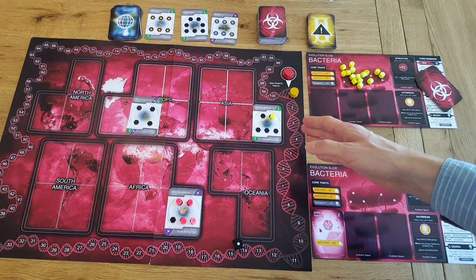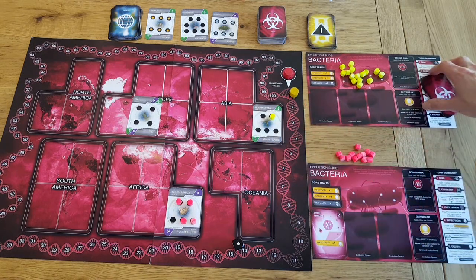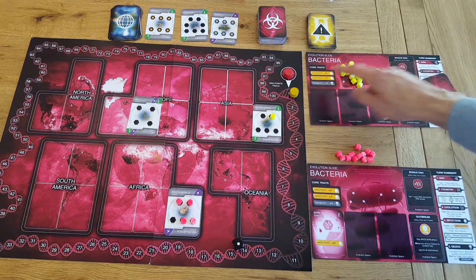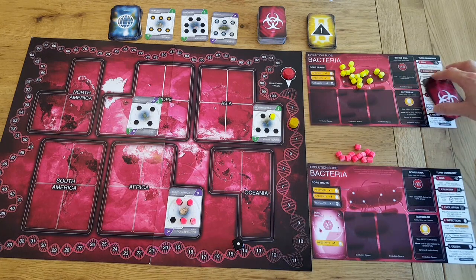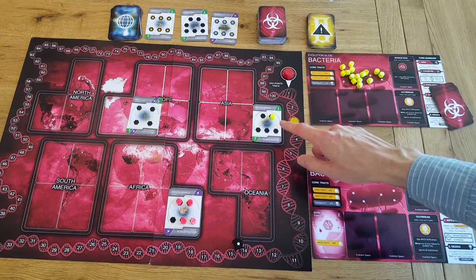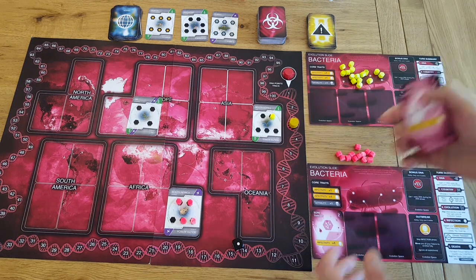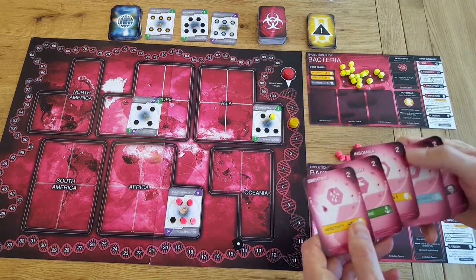Now it's the yellow player's turn — they do the same thing. DNA: they control South Korea and get a bonus DNA, so that's two DNA for them. Next, they need to choose a country. Let's have a quick look at the trait cards to see if there's a certain tactic they might want to follow.